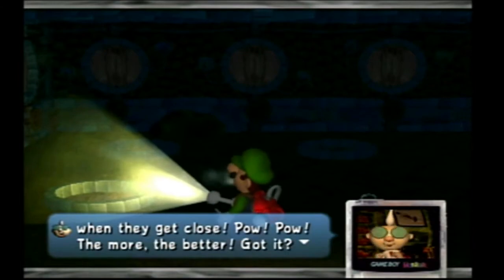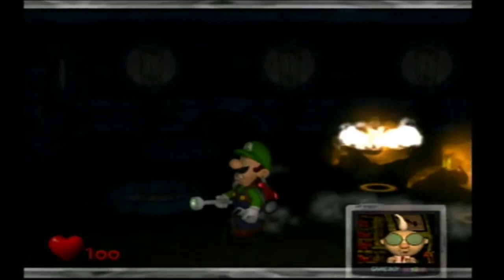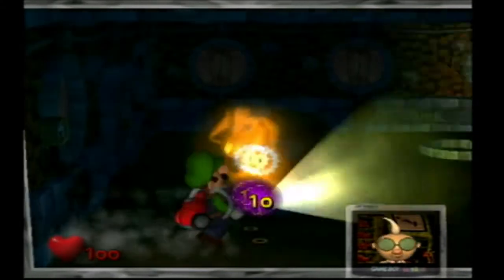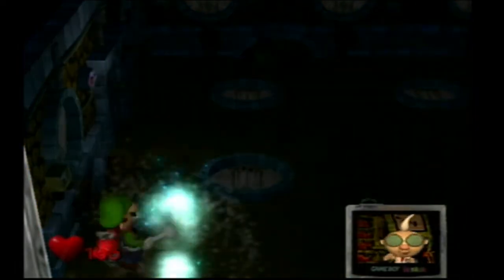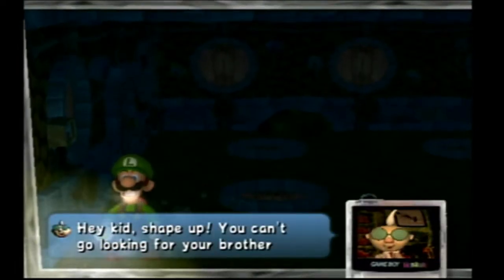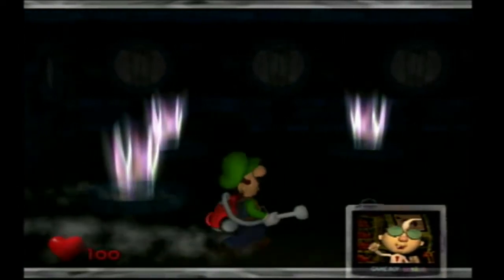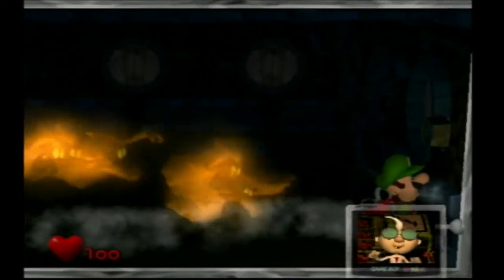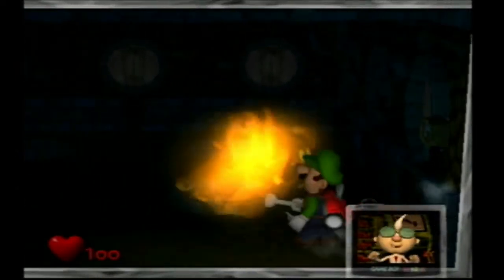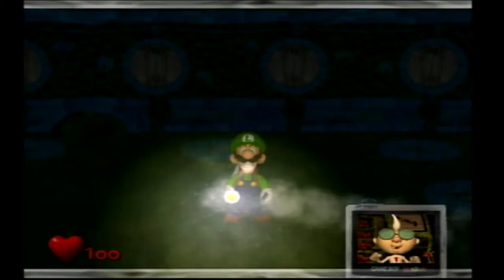We're going to try and get two at once. We got both. Hey kid, you can't be looking for your brother the way you're carrying on. Here comes all of them - what we're going to do is try and lure a few of them together. Wait until they all show up. We got them all - no wait, we forgot one. I thought we got them all, but we left one behind.